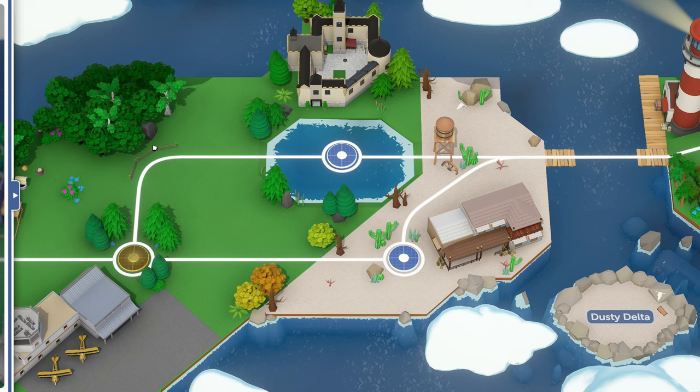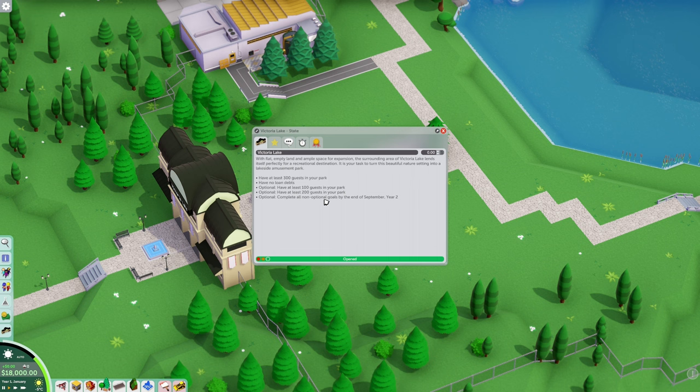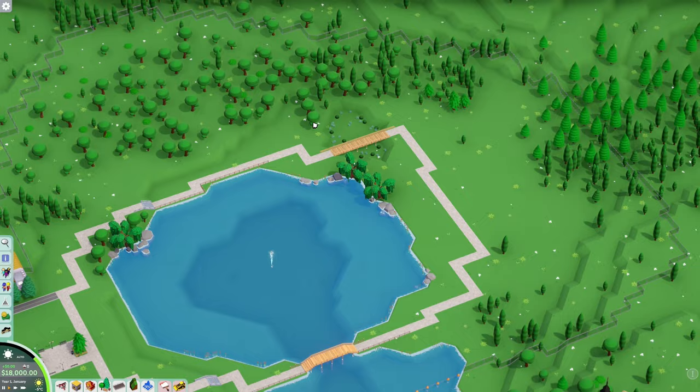What is going on guys, it is J-Pace and we are back with some campaign park attack. Today we're going to be starting on Victory Lake, a brand new campaign mission. Let's see what we have to do: have at least 300 people in the park, have no loan debts, have at least 100 guests, then 200 guests in the park, and complete all non-optional goals by the end of September year two.